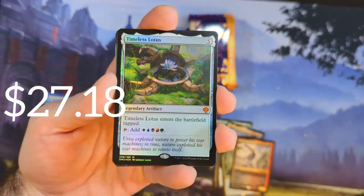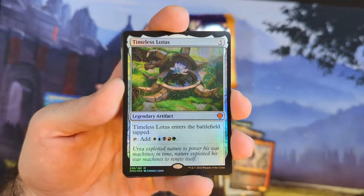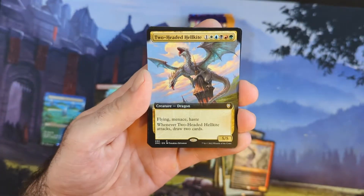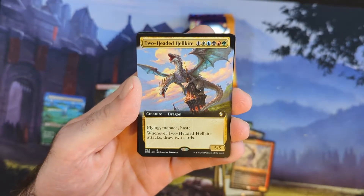I was going to say that's got to be a Commander card — speaking of Commander, that's going to be a Commander card right there. Two-Headed Hellkite — creature dragon from DMC Commander.